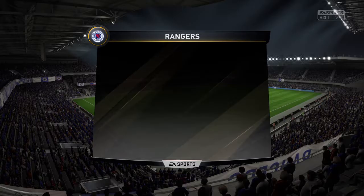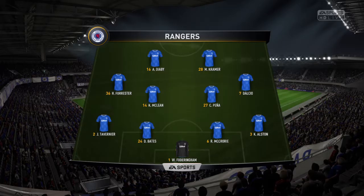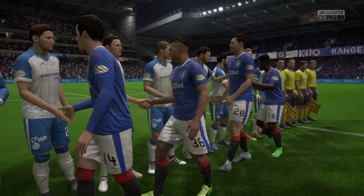Here is that rotated side. Diaby joins Michel Kramer up top. Forrester, McLean, Peña and Dalcio across the midfield. James Tavernier, Bates, McCrory and Alston are the back four, and Fodderingham is the man between the sticks.